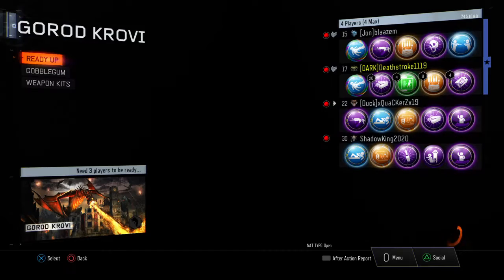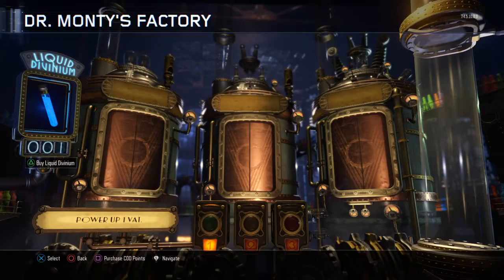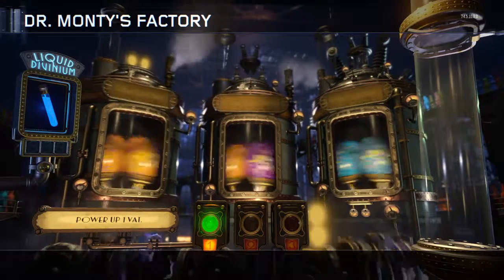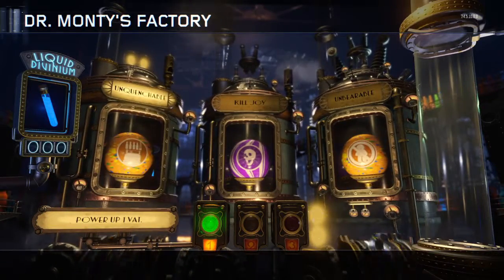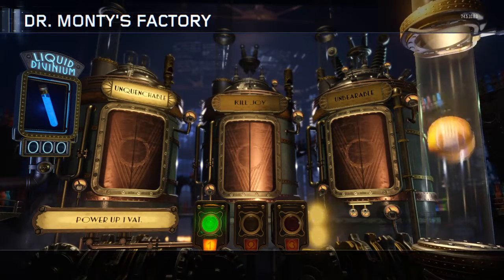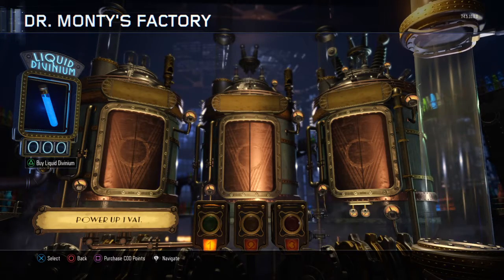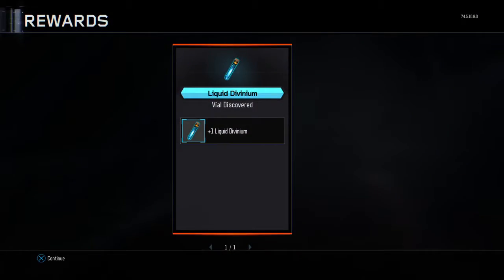Actually, I can upload it later, or I can do it right now. Alright, let me open up the gobblegums. Yes, I got wall power. I got unquenchable. Yeah, I'd have one.